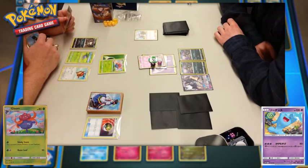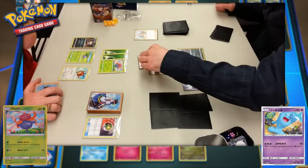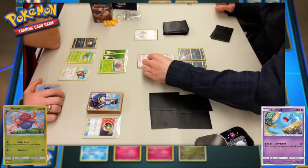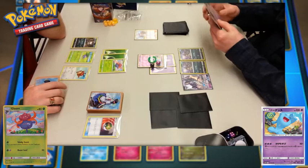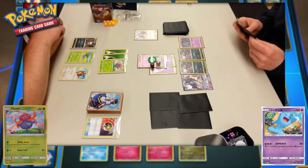Player one throws another Grass Energy onto the Gloom, which can now Razor Leaf for 30 damage. Wobbuffet ends this turn with 10 HP remaining and player two gets to draw their card. There's a bit of a discrepancy on how much damage is being done, but Wobbuffet is remaining with 10 HP. A card is played to player two's bench — it might be Croagunk — and they start to power up Necrozma GX.